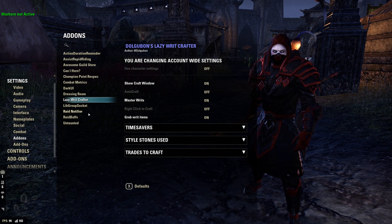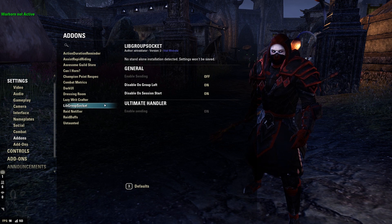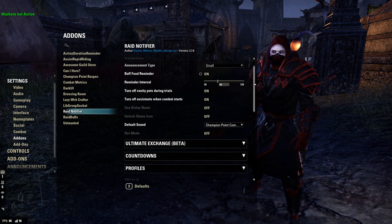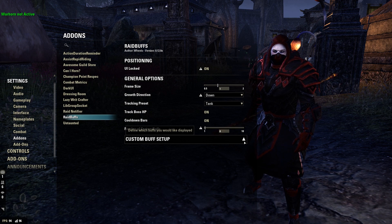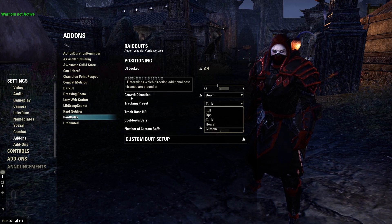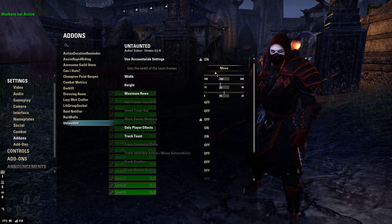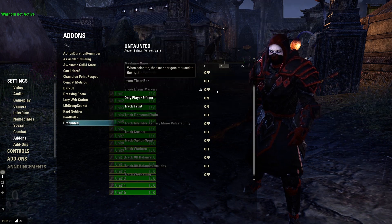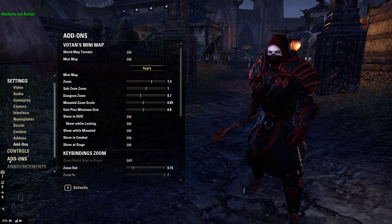For Lazy Writ Crafter: the first time you go to a crafting table it asks what options you want to use — I just use the default stuff. Lib Group Socket: no idea what this is or where it came from, but it's there. Raid Notifier: you're going to change and edit based on your specific raid needs. Raid Buffs: left pretty much default, I changed the tracking preset to 'Tank' — that's all. Untaunted: moved it over, adjusted the width and height, only player effects on and track taunt on — everything else off.